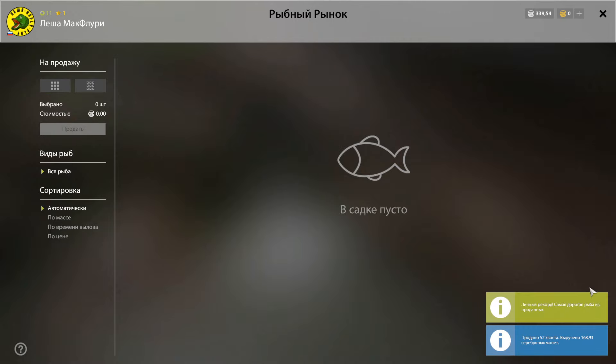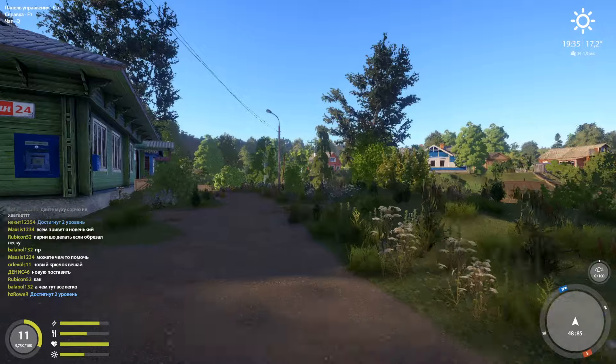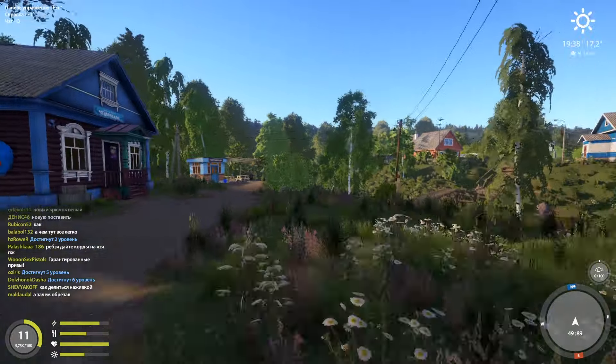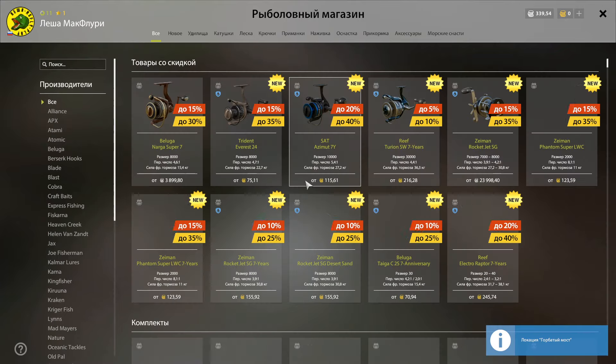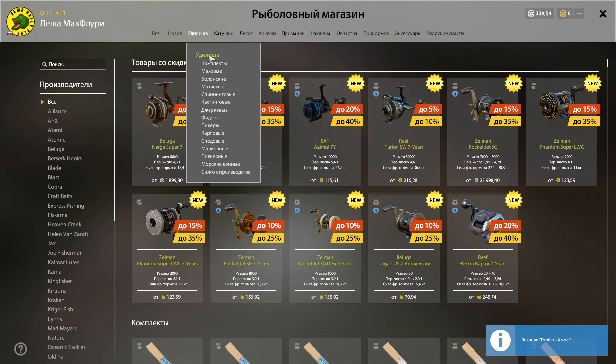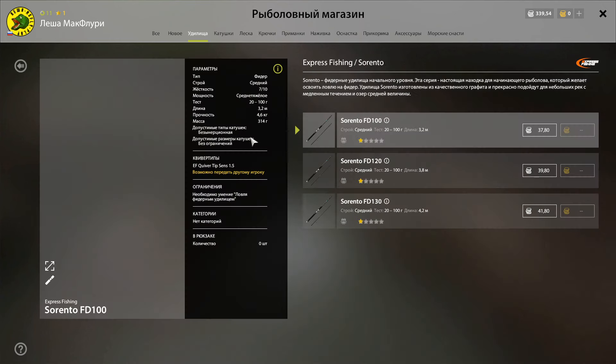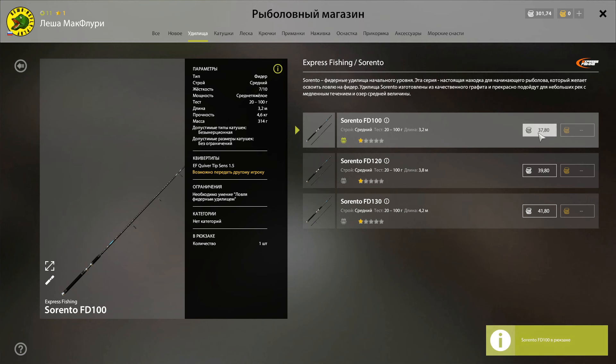Успешно продаём всю рыбу и отправляемся в магазин покупать первые донные удилища. Начнём с выбора удилищ. Первым и самым простым типом для нас являются фидерные удилища. Для старта и нашего бюджета вполне подойдут самые первые палки Sorento FD100 с прочностью до 4–6 кг.